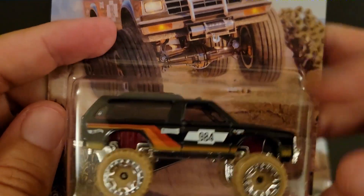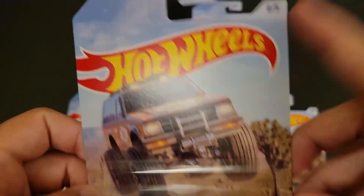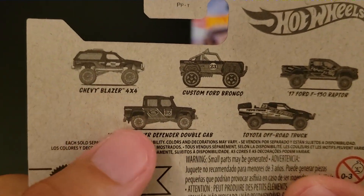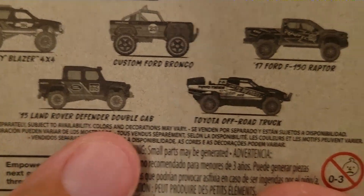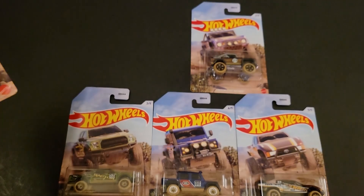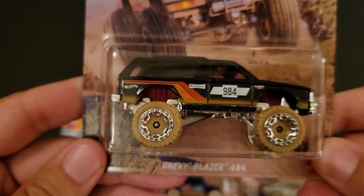Tires don't quite match on this one exactly, but we do have a Chevy Blazer here. It is a five-car set. You can see which five cars you're trying to hunt down: a Chevy Blazer 4x4, a custom Ford Bronco, a '17 Ford F-150 Raptor, a '15 Land Rover Defender double cab, and a Toyota off-road truck. Basically all licensed castings, which is epic, and they were a fun bunch to hunt down.